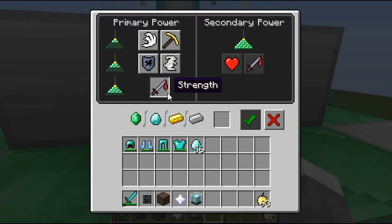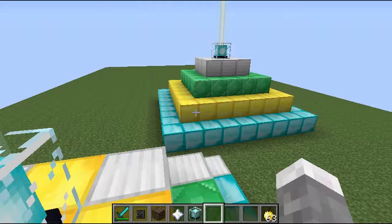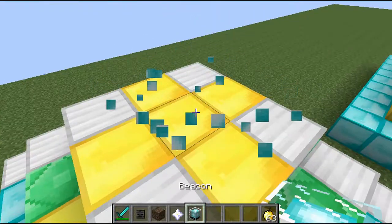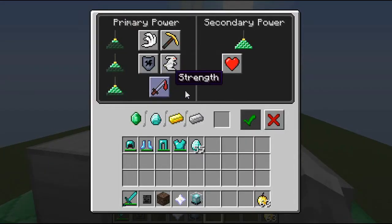For the third tier, it unlocks Strength, so if you want to kill mobs faster you can do that. As you can see, there's Strength. For the fourth tier, all the previous powers are unlocked, and the secondary power is Regeneration — which everyone wants.